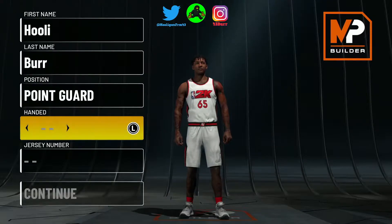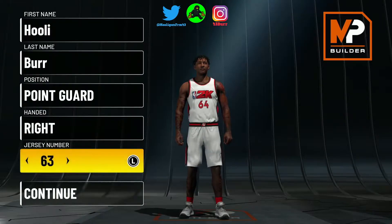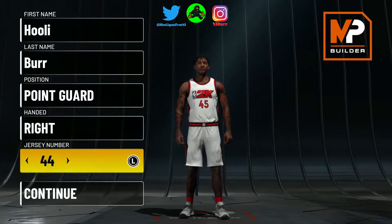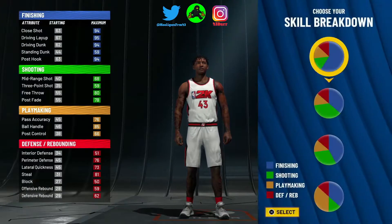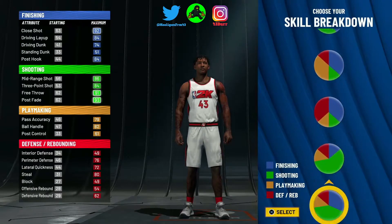I'm gonna do point guard, right-handed. What number we going with? Forty-three, come on man. This is the best pie chart right here.